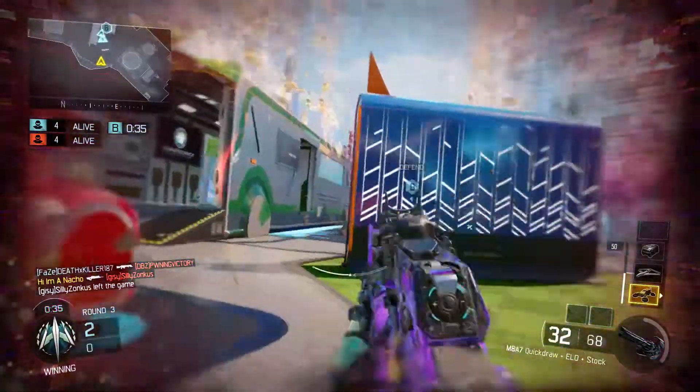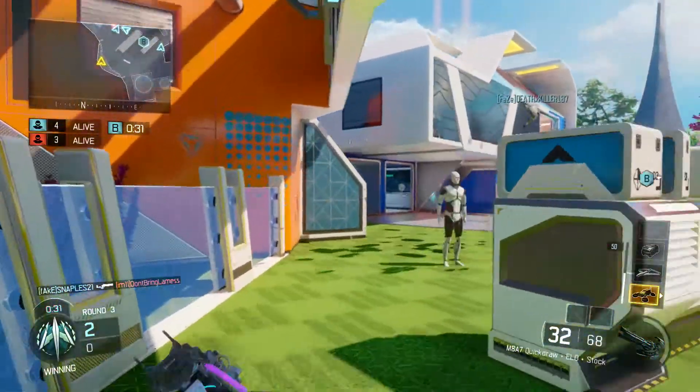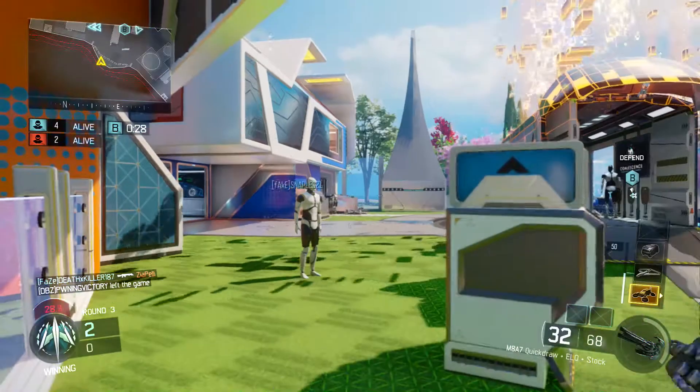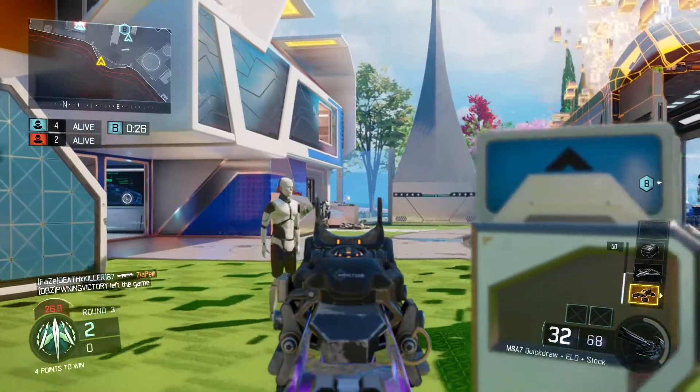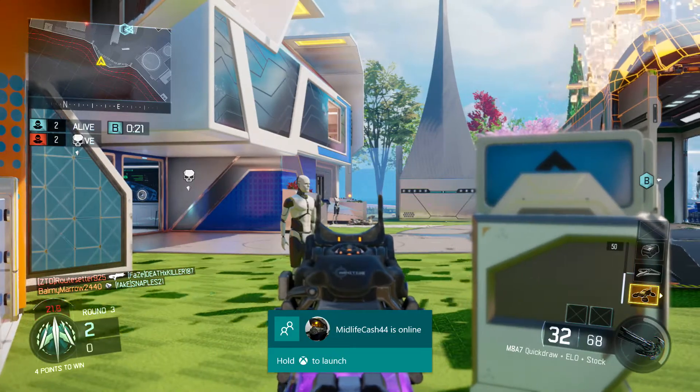I'm using the Trip Mine as my lethal. I just throw it randomly on the map, or if I'm playing defense I throw it on one bomb site. So if I throw it by B, I basically go to A — if my Trip Mine goes off, I know they're at the other bomb. It's kind of like a trigger alarm for me.